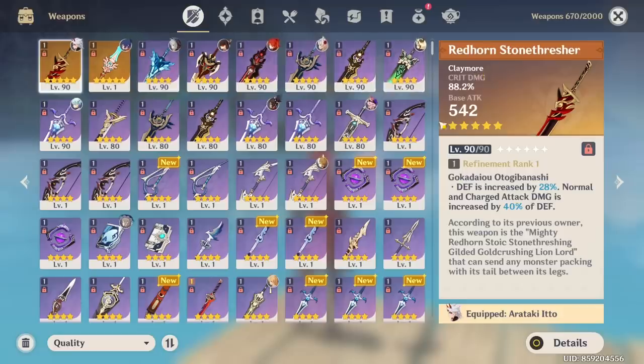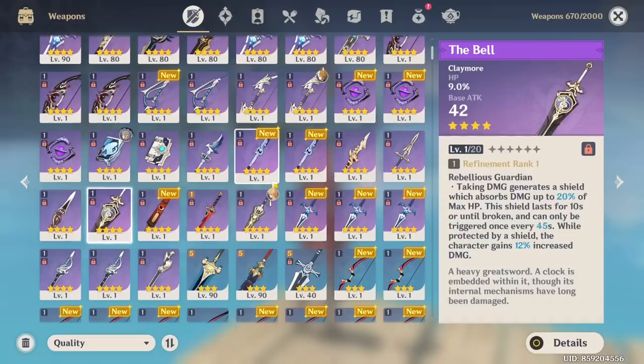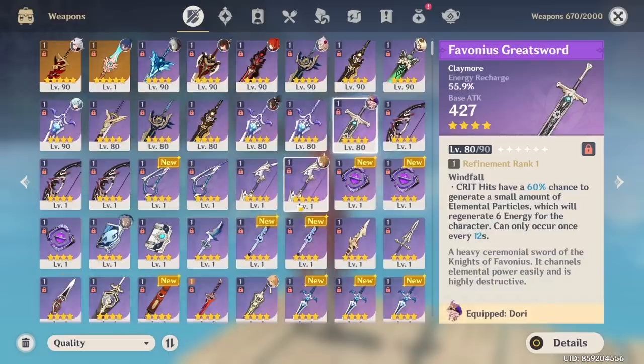So as you can see, we've got the weapons here. Anything that's not Claymore, I just don't touch it. The Bale as well, just not touching it — completely useless. If you're running a support view, you always just go for the Favonius Greatsword or the Set Greatsword depending on the situation. Favonius Greatsword is really good.